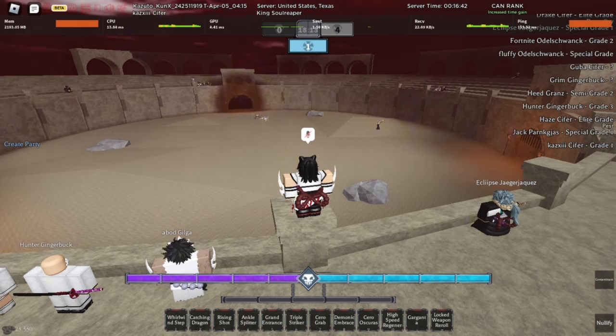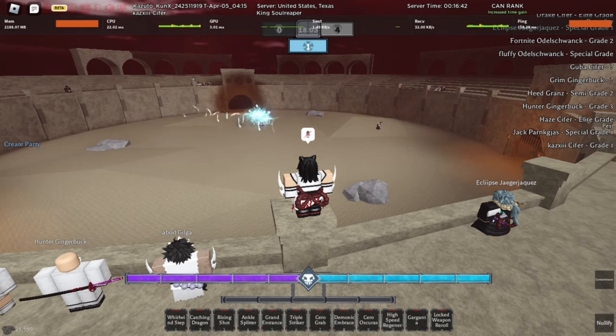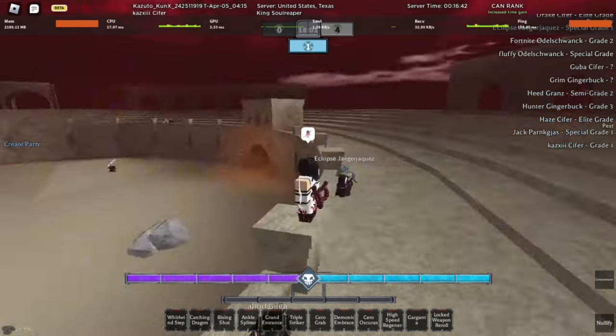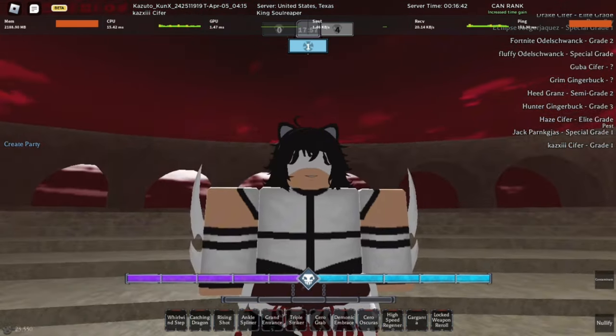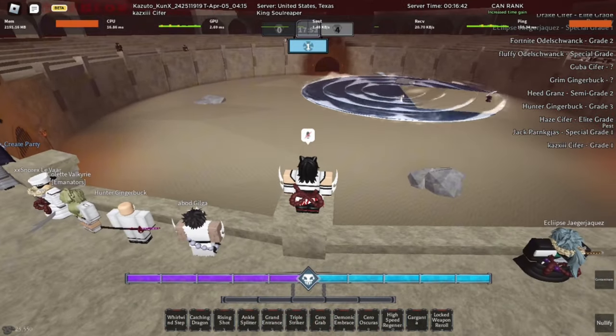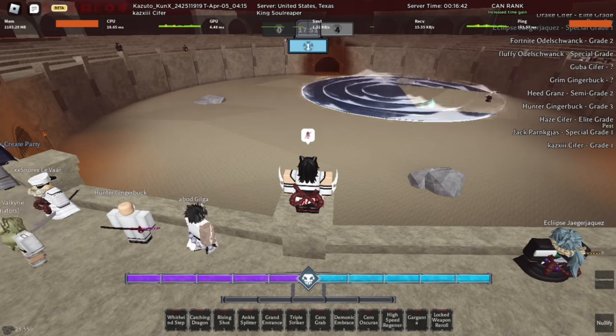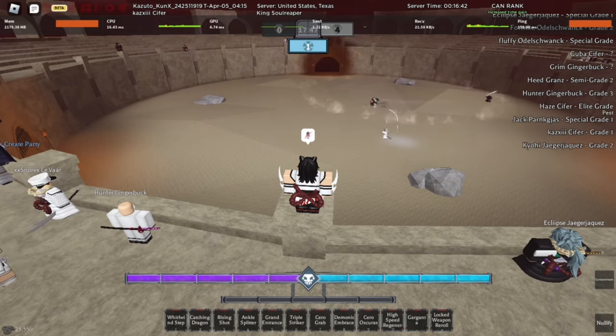Once you're done with the quest, you will have a different animation when equipping your Visor mask. You then need to find out which Visor mask buff you got. The possible buffs are: a tankiness buff, a damage buff, a Reishi regen buff, a health regen buff, and a speed one where your flash steps become invisible.